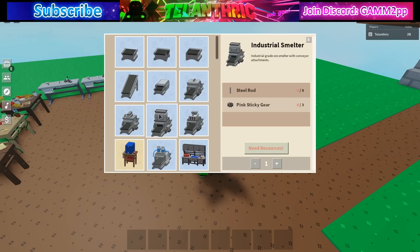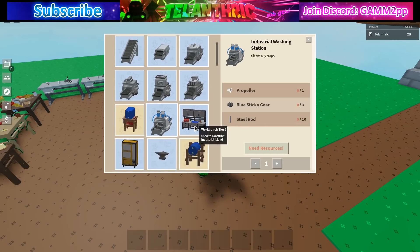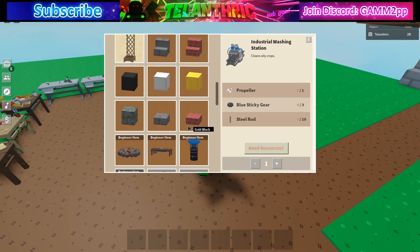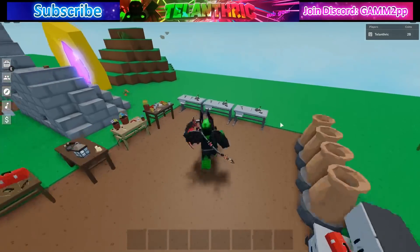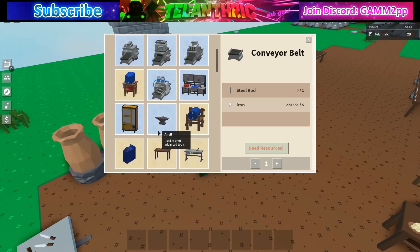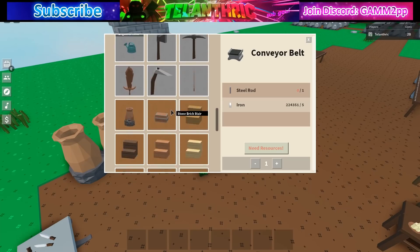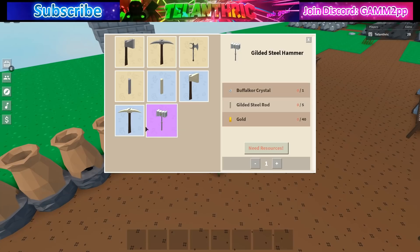The industrial washing station requires a propeller, a blue sticky gear, and 10 steel rods — that's one of the huge things they added. I have three blue sticky gears already but I'm not sure how you get a propeller. It might be a new item you get from fishing. I don't see it listed anywhere — maybe it's under the anvil section.